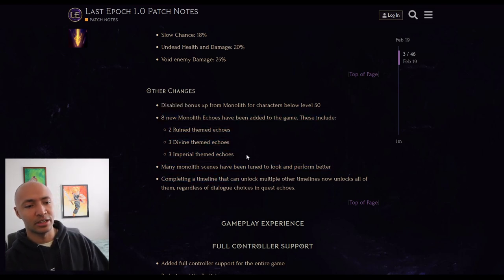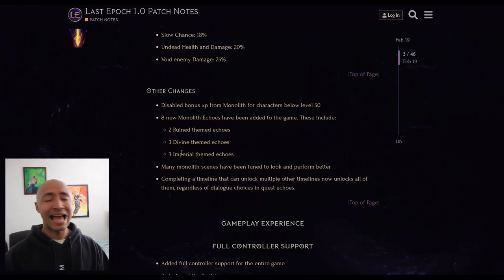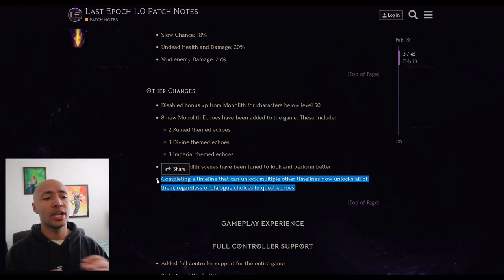Here are the new tile sets - two ruin themes, three divine themed, and three imperial themed echoes to add alongside all the other echoes they already had. On top of the scene variant system, all this together means the visual variety in this game is going to be the greatest of any ARPG, hands down.